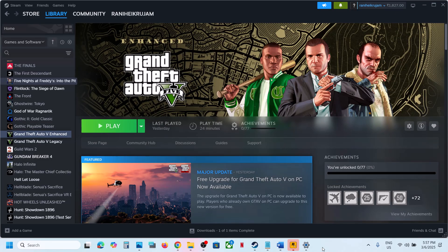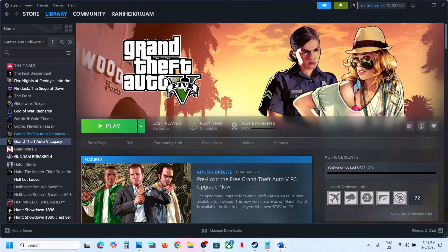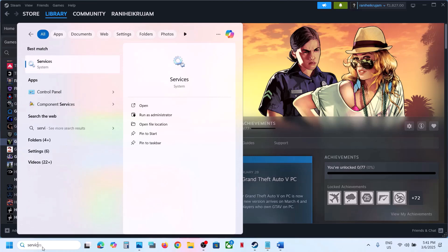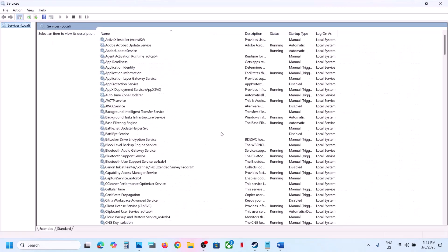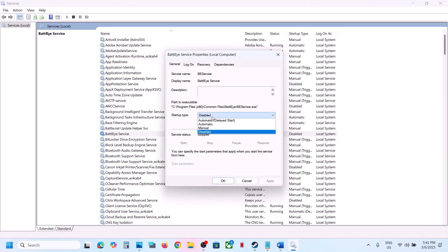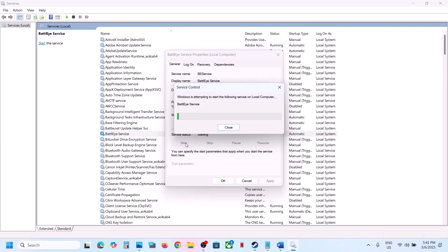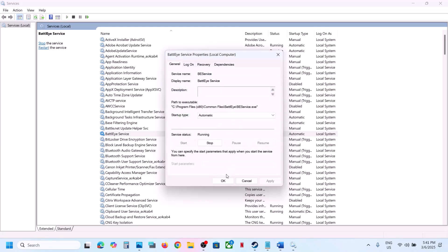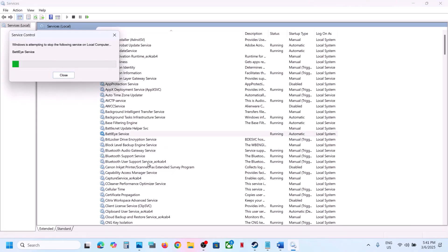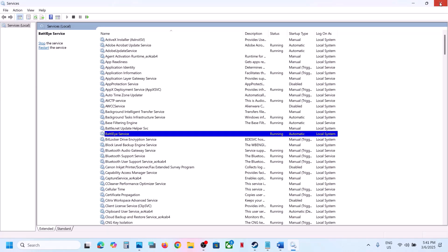Hello guys, welcome to my channel. Today in this video I'm going to show you how to fix when the game is not loading on your Windows computer. The first step is to start the Battle.net service. Type in 'services' in the Windows search box and click on Services. Find the Battle.net service, double-click on it, set the startup type to Automatic, click Apply, click Start if highlighted, then click OK. Right-click on it and click Restart.